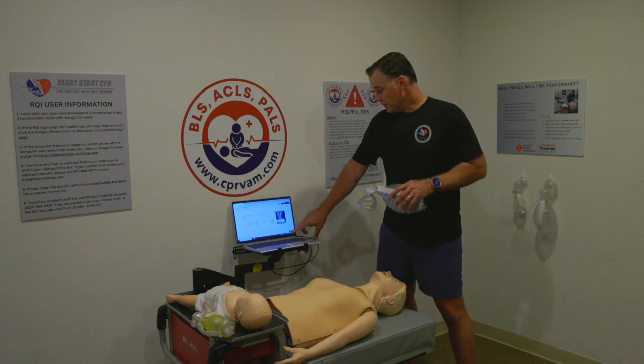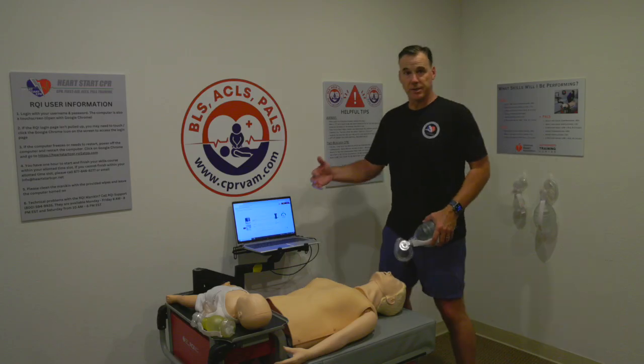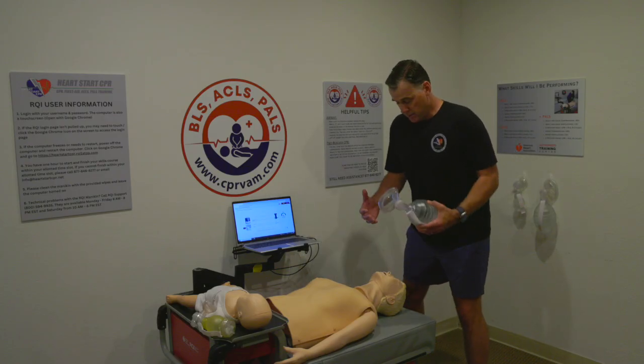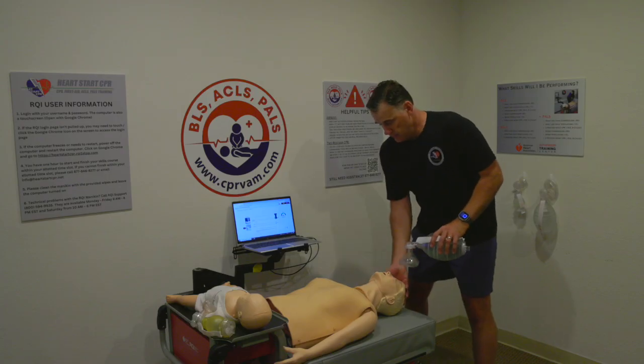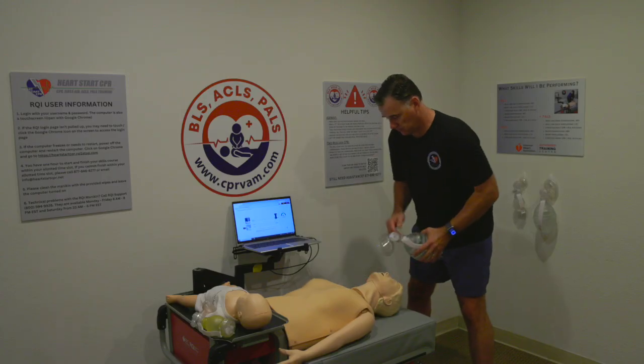I'm going to go ahead and start this and demonstrate it. The computer starts with compressions, and we're in position to give ventilations. For ventilations, we want to be right behind the mannequin's head. After 30 compressions, you give two breaths to the mannequin. Follow the guidance and be ready to switch positions.